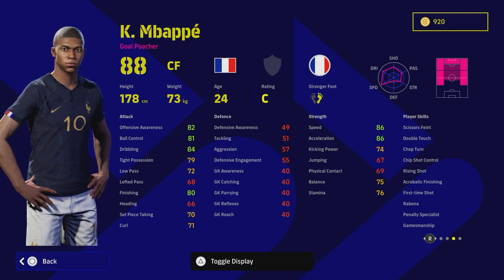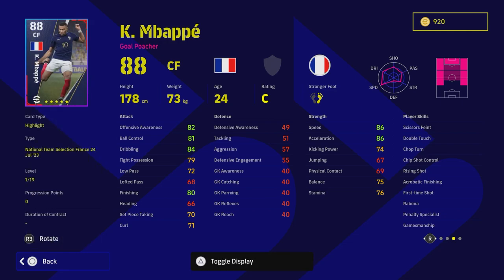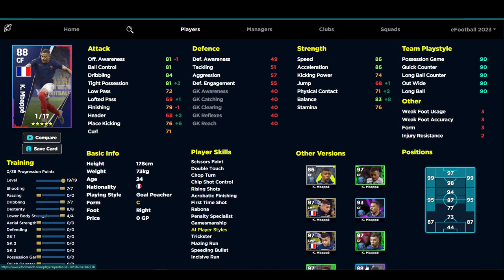On the actual card itself there have been a lot of versions of Mbappé. This one we have here is a national team selection from France, but there was also a different version released as well. Over on eFootballDB, this one has 17 levels. That other version had better balance, better tight possession, better free kicks and jump, but everything else was pretty much identical with minus one on finishing and defensive awareness.